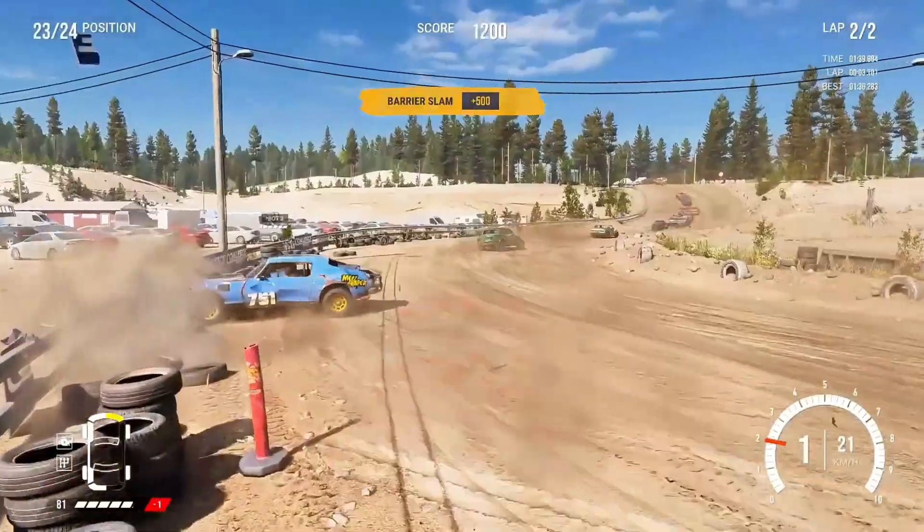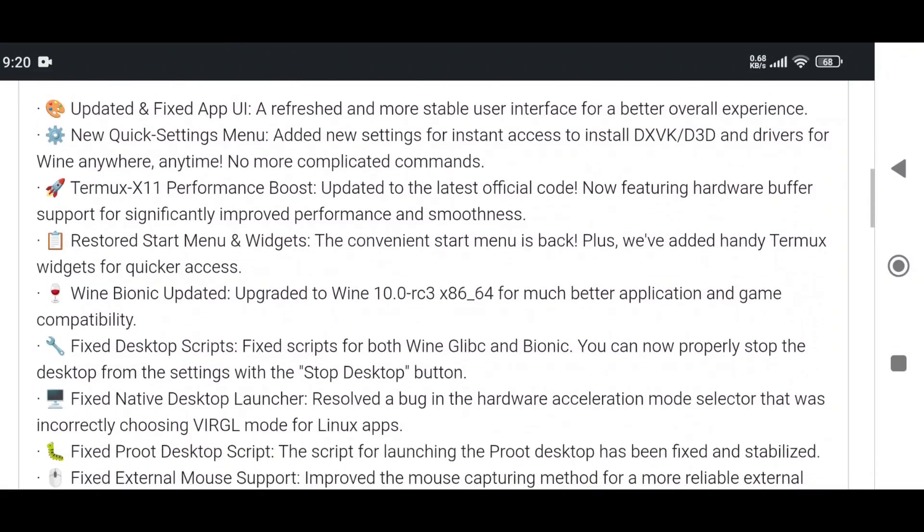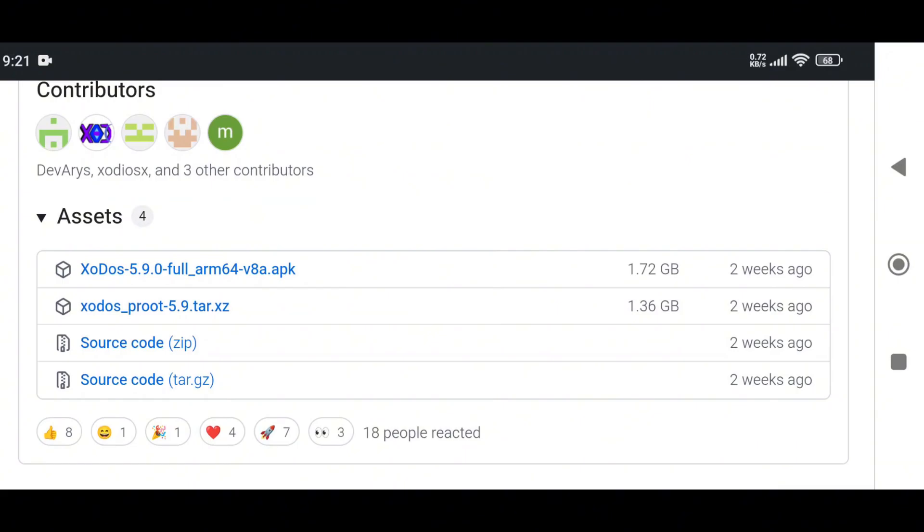Let's start with the installation process. Scroll down to the releases section — it'll take you to another page. Keep scrolling until you see the assets. Download the Exodus emulator. While I'm making this video, version 5.9.0 is the latest one.